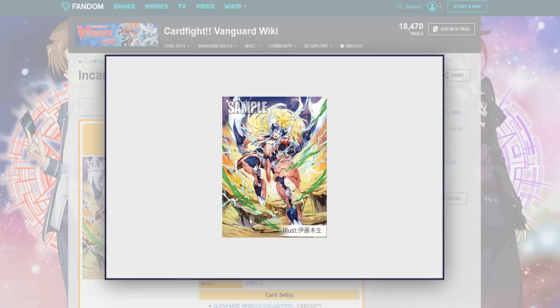During your turn, this unit gets 1k for each Gold Paladin rear guard. I honestly think they're going to scrap the 1k power. Let's take a look at the art while I talk about my theories on the next one. This is the new art. I don't think they're going to introduce limit break again — if they do, that'd be kind of cool — but what I think this unit's skill is going to be is counter blast one, search top two cards, choose one from among them, call it to an open rear guard.